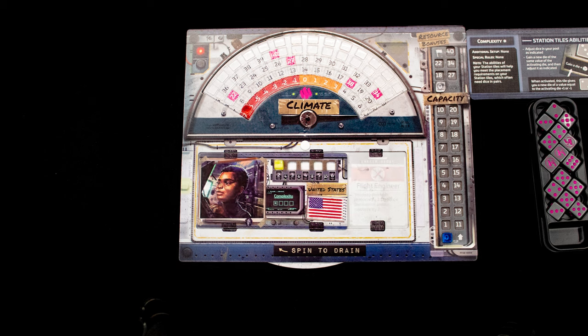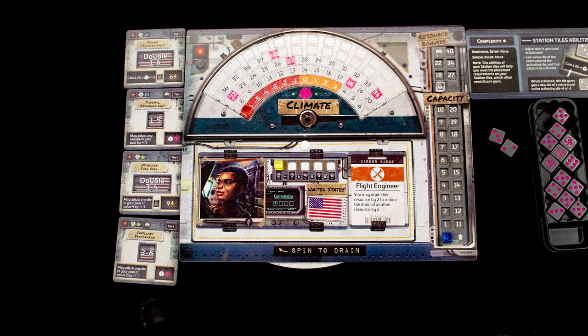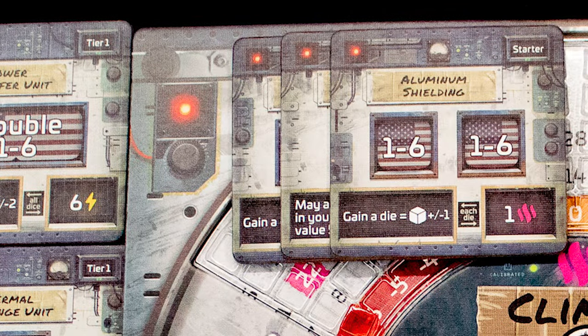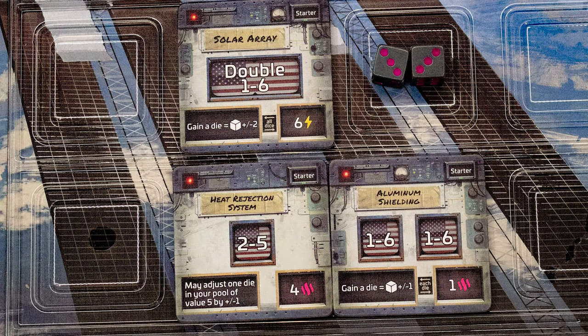There are four resource boards. This one is Climate. In a four-player game, each one has their own. Grab an astronaut, a career badge, and some dice, as well as your tiles sorted into starter tiles and tiers one through four. Ensure that your tiles are on the side matching your control board's color. Place your starting tiles anywhere on the main board.